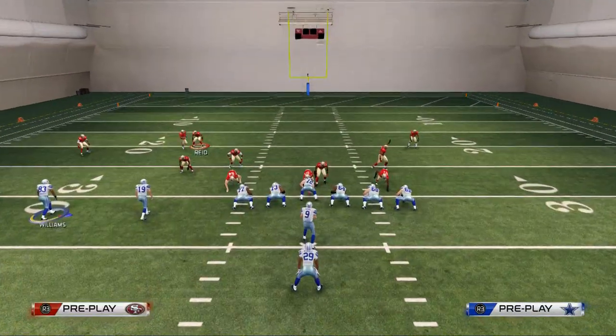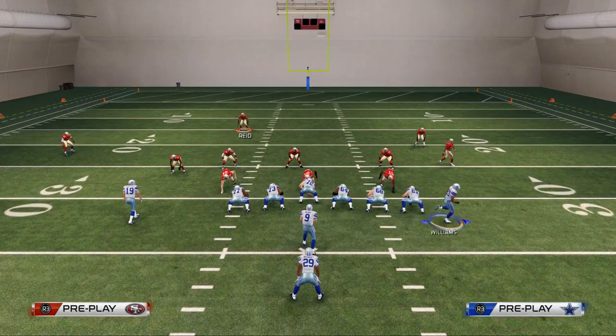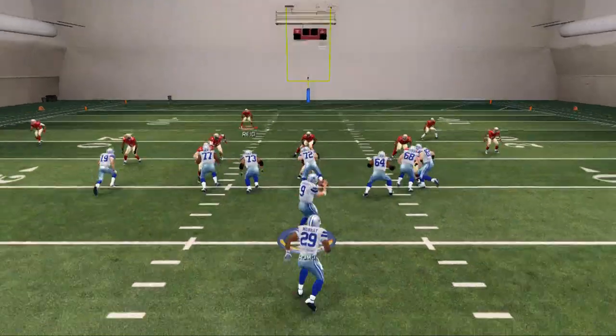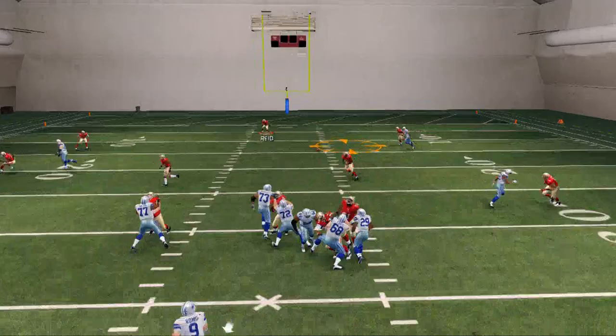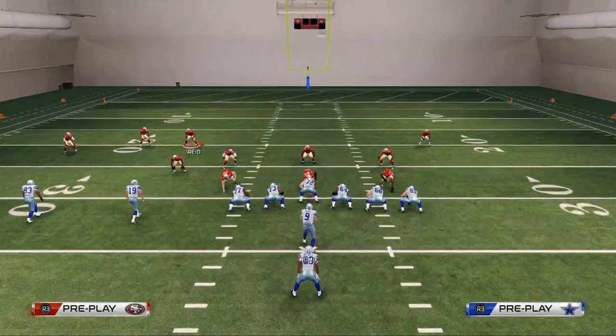Say our opponent is running a cover three defense. They run cover three and we're going to motion him across — obviously you want to do that fake hike there. Against the cover three, what's nice is that route to Williams is going to get in the middle of the field as he drops it. You see the idea.